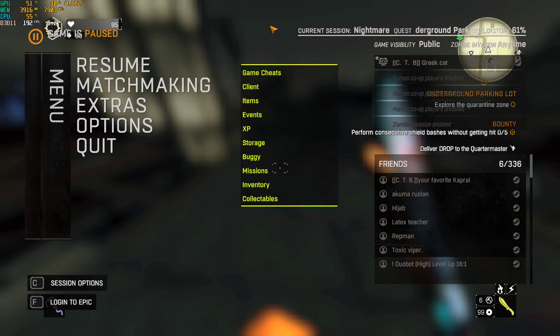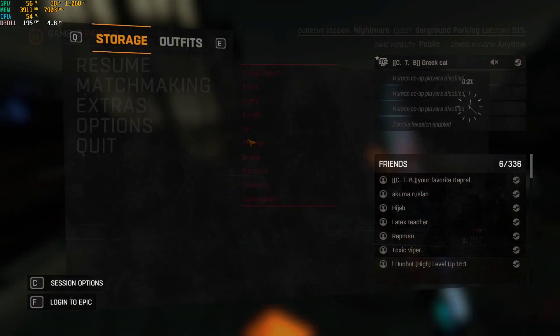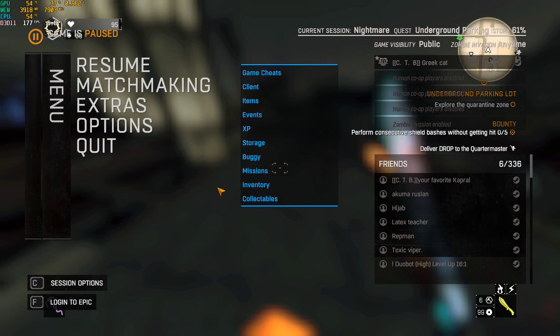Once you have a dev menu, you go to your dev menu and there are some sections — as you can see, three, six, nine, ten sections. The first section is game cheats. All of them are the same in each dev menu, because most menus just have the name changed. So go by feeling — you know the XP is gonna be here, storage here, that kind of stuff.